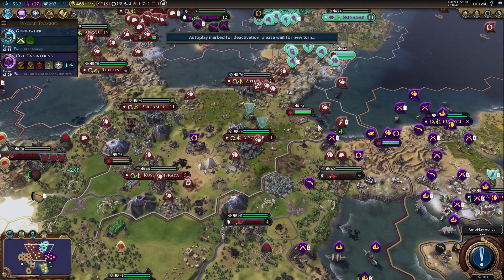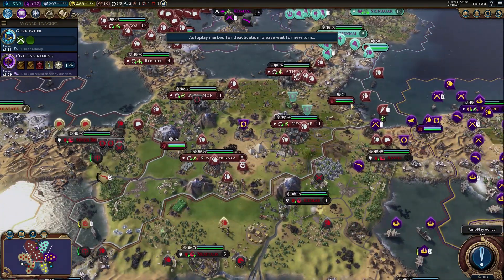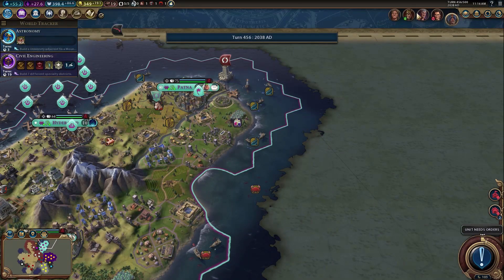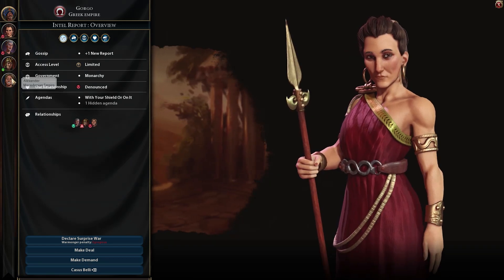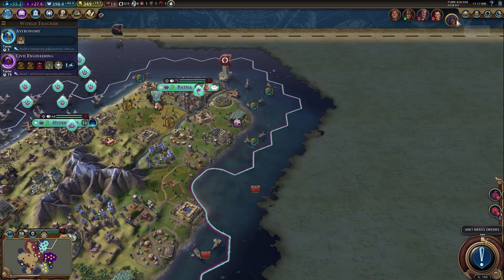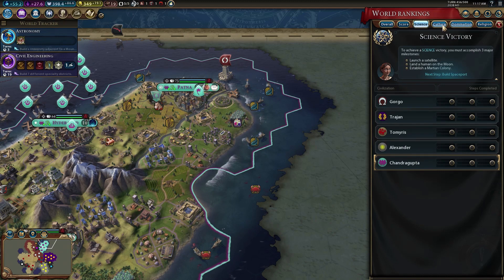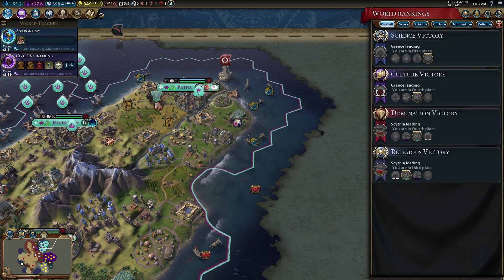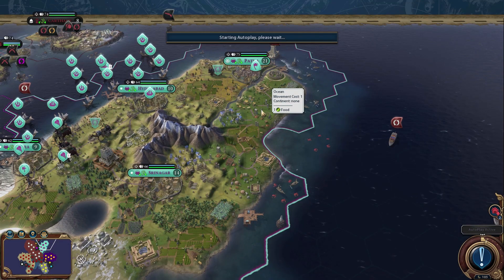I'm going to pause it really quick to see who's at war with each other and what exactly is happening. It looks like everyone's just pretty much holding their own territory right now, which is kind of boring. No one's actually at war — Gorgo is at war with Tomriss, that's it. Looking at the world rankings: Gorgo's at 40 techs. Is she going to get a science victory? Sorry — culture victory. She's at 82 of 150, so she's a little over halfway. I doubt she can get enough tourists in 44 turns to actually take the culture victory.